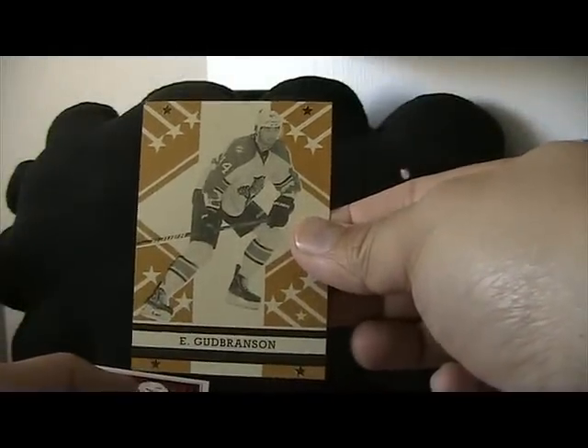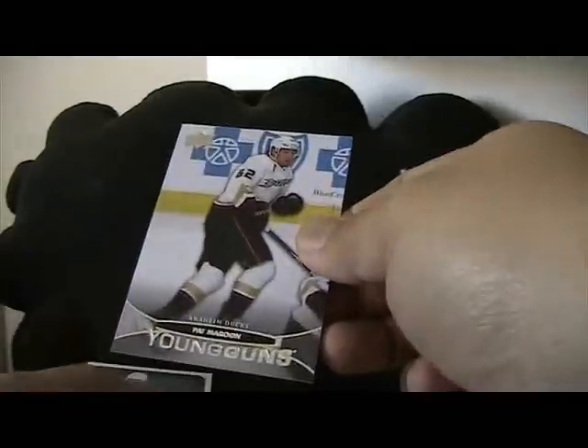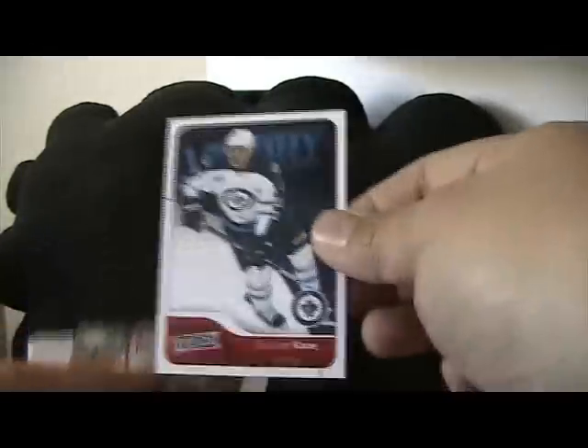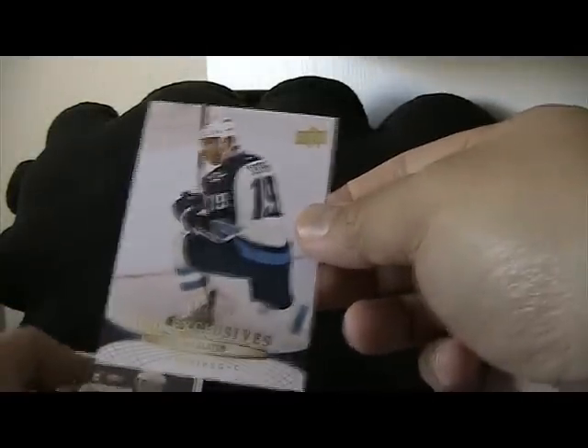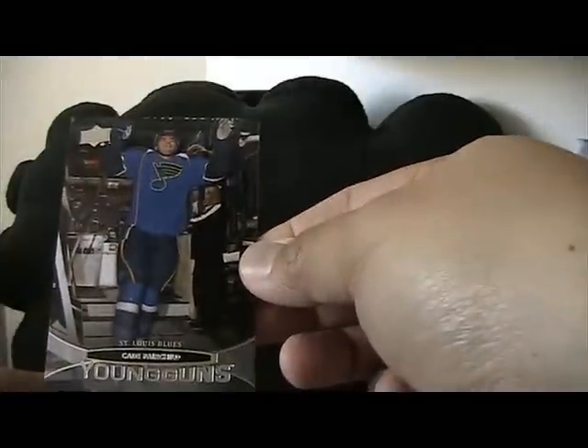Eric Gaborson OPC retro, Mika Zibanejad rookie, Ryan Sutter canvas, Terry Sawchuk heroes, Pat Maroon Young Gun, Evander Kane Victory card, David Kreiche canvas, Chris Fredheim Young Gun, Exclusive of Jim Slater, Gabriel Landeskog Victory rookie, Luke Shen game jersey, Calvin Dehan Victory rookie, and Kade Fairchild Young Gun. Alright guys, thanks for watching — that was a fun little break, not the best box definitely, but always fun to open some product. Thanks for watching, I'll see you guys next time!